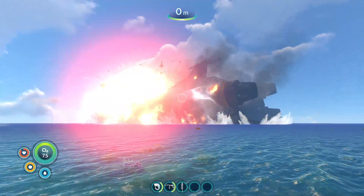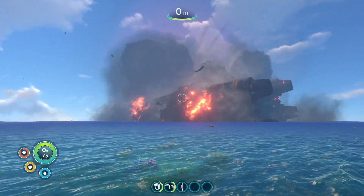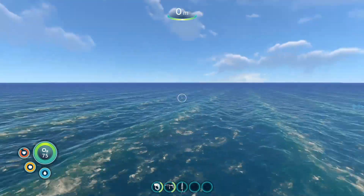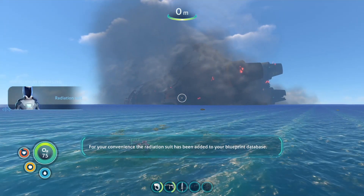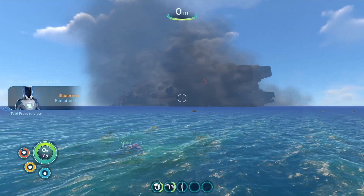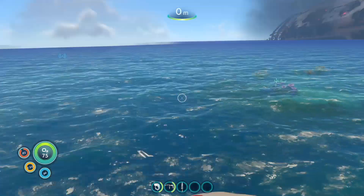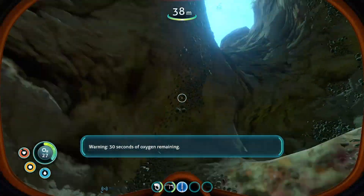Whoa, whoa, whoa. I thought it was coming to me. So I'm going to assume that if we get the radiation suit, we can now go onto the ship because it's exploded. Fiber mesh and lead. Yeah, I know I need to breathe eventually.